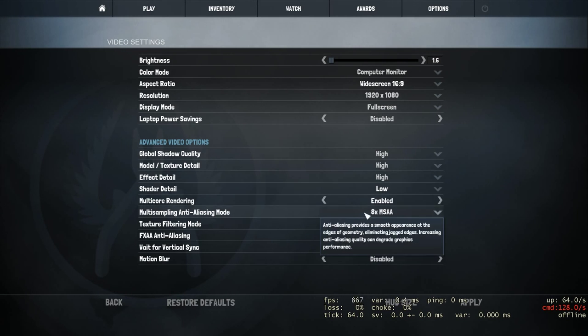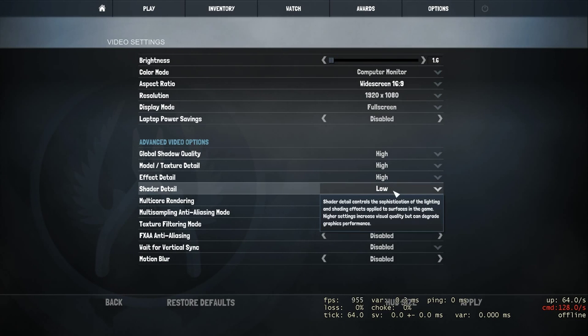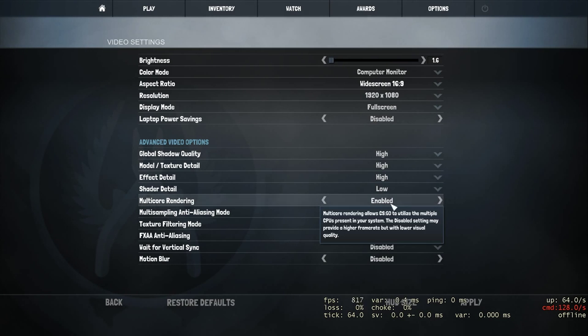Shader detail is the biggest setting that makes your game look pretty. If you have it on very high, for example a case-hardened skin will reflect the sun and look very nice. However if you have it on low, skins look very dull. But setting it to low improves your visibility a lot, especially with smokes. I would strongly recommend putting this to low. Also, if you are an AWPer or like to play with the Scout, the scope blur animation you get when walking while zoomed in is way less noticeable when shader detail is on low.